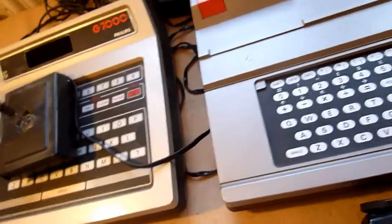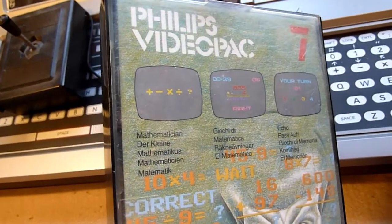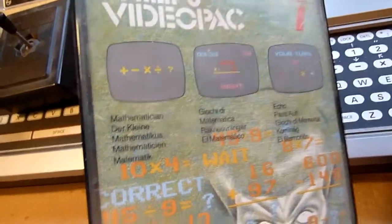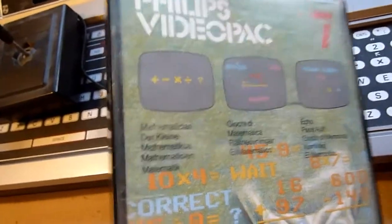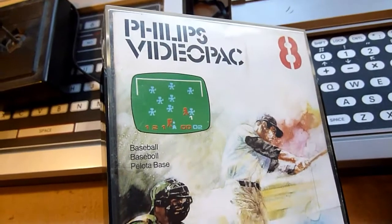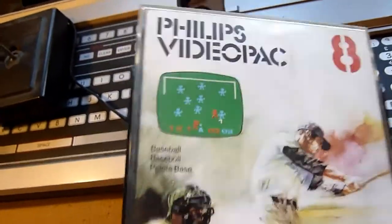Number seven — really strange, it's a math program. If you had kids in the eighties... I don't believe they played with this. It's a math teacher version, a little bit strange. Number eight is baseball — also not a very good baseball version, so ask yourself if you need it.